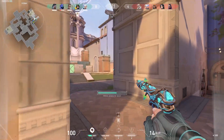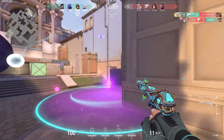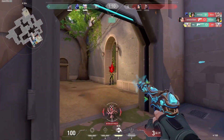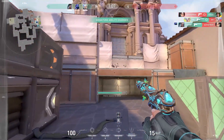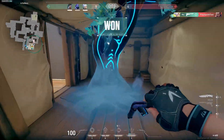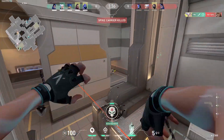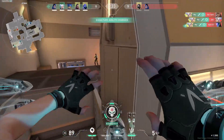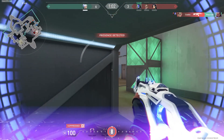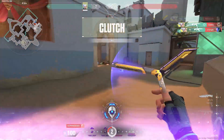Fight down. One enemy remaining. Fight down — three, one enemy remaining, last player standing. Spike down B, one enemy remaining. Clutch.